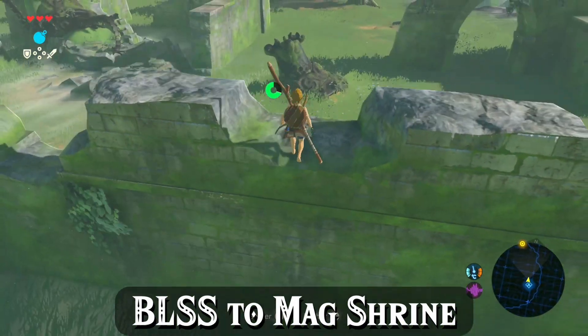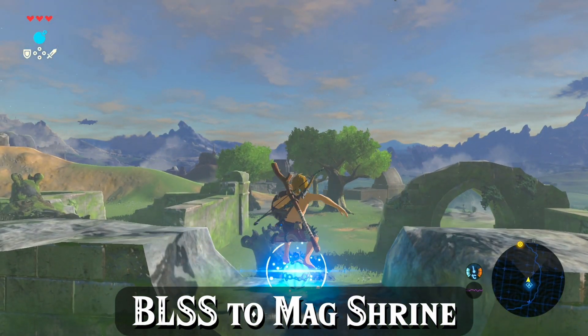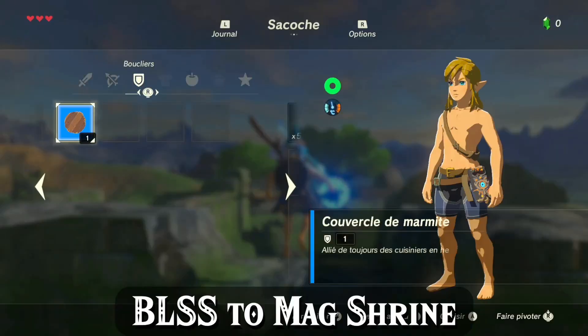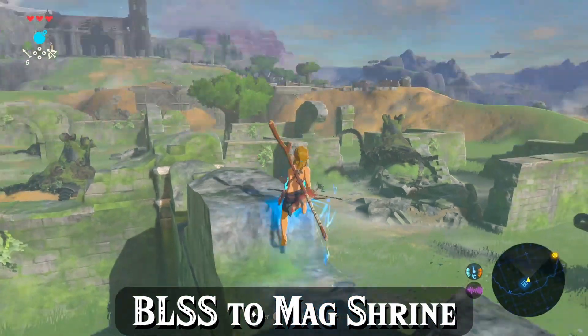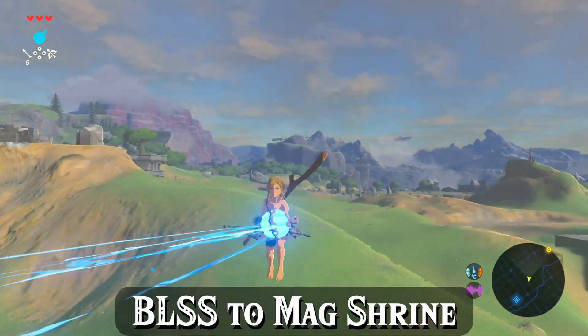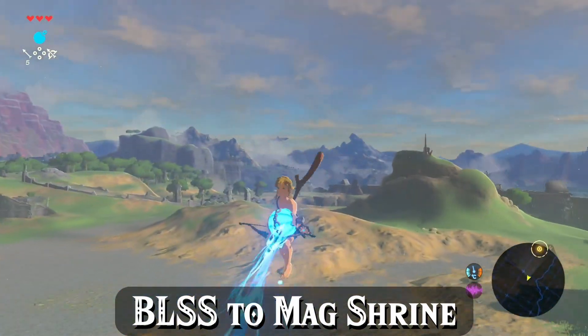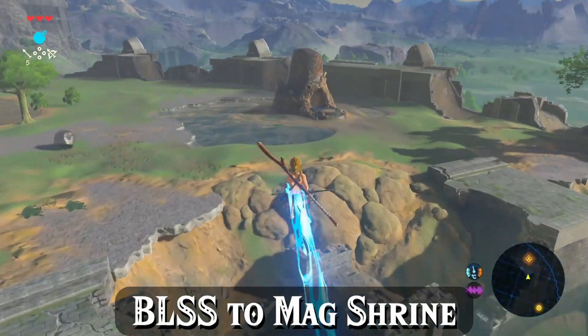Set up the BLSS on top of the wall. You can stand in this sunken spot right here, drop the bomb right in front of Link, and take off from this spot towards Magnesis. Until you're comfortable with the controls you may find yourself going in slightly different directions, but with a little steering and handling practice, you'll be flying straight over to Magnesis in no time.